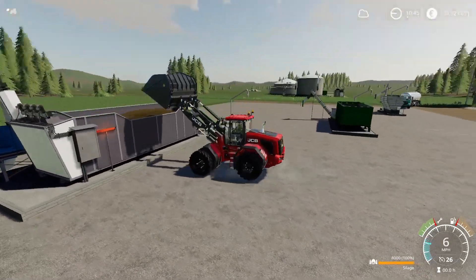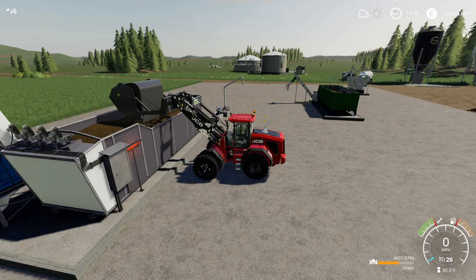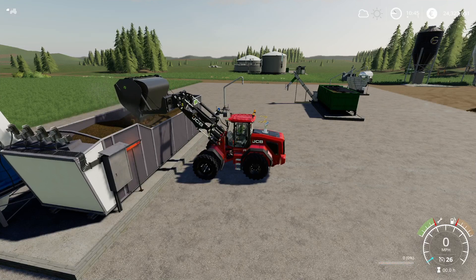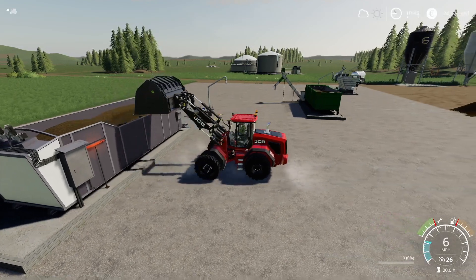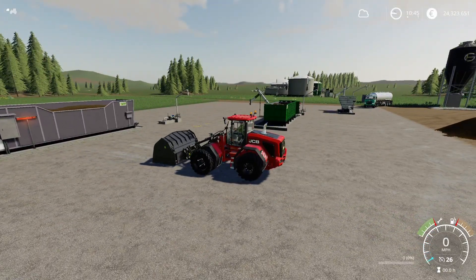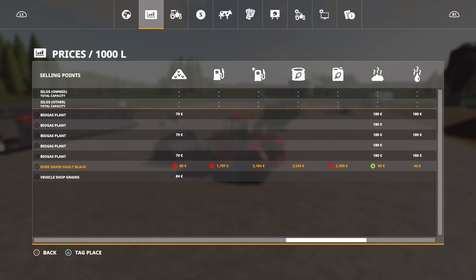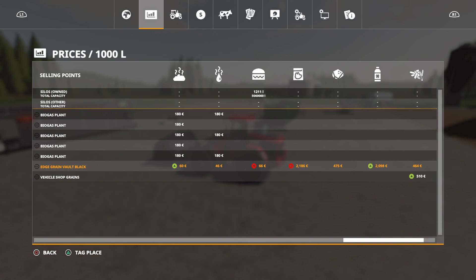If you wanted to, you could just place this unit and not have anything else. It's already processing and I'll get my digestate. In the menu the digestate emblem is showing as processing, so we are already getting digestate as a byproduct, and at midnight we'll get paid.